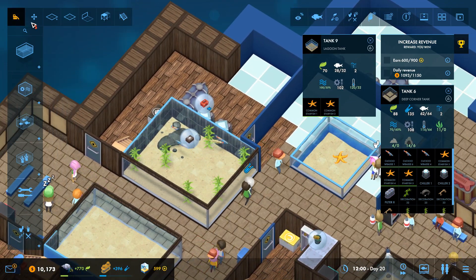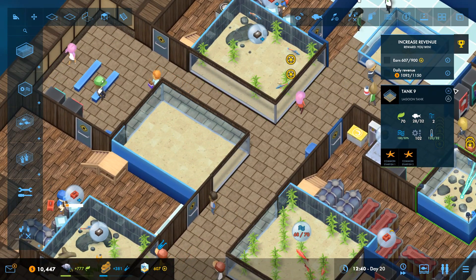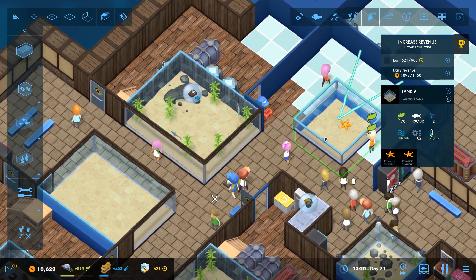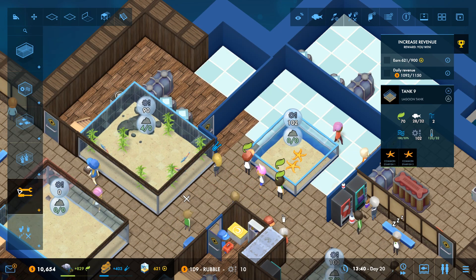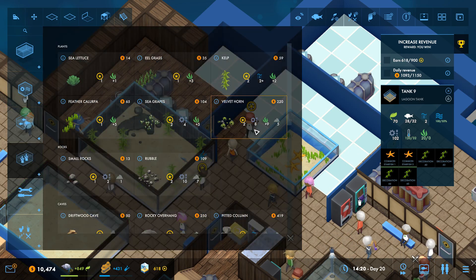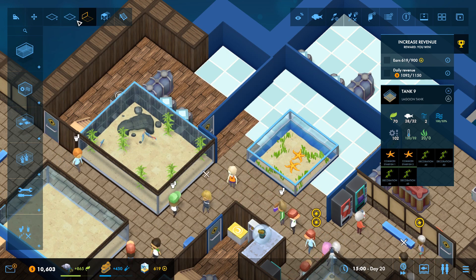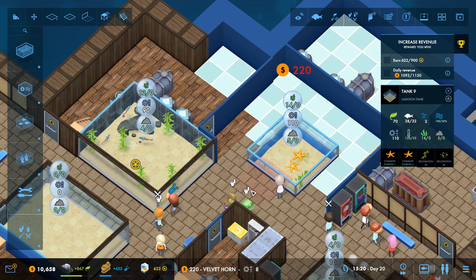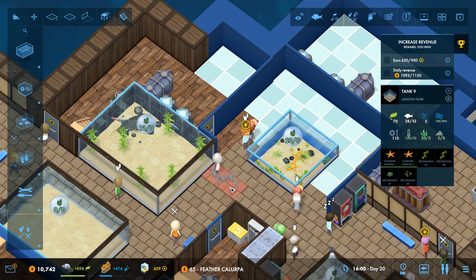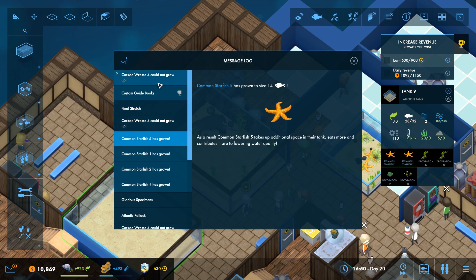Cuckoo rassy number four cannot grow up in tank six — the tank is now full with the starfish. Cuckoo rassy in tank eight too — interesting, I didn't put a cuckoo rassy in tank four. We'll look into that. Meanwhile, let's give the starfish some pretty plants surrounding them. Oh, the velvet horn — that's a new one that has prestige and a ton of plants and rocks. I want the velvet horn — that's beautiful!